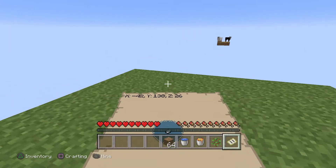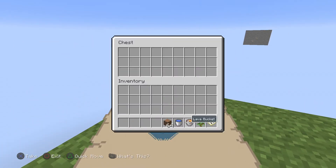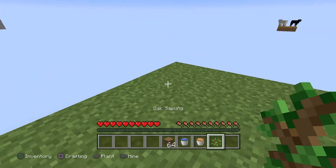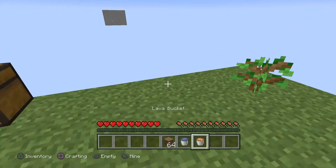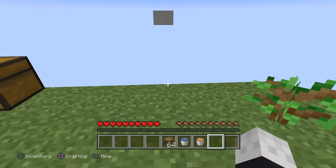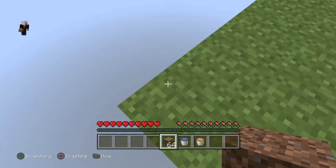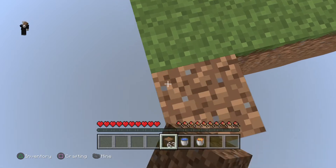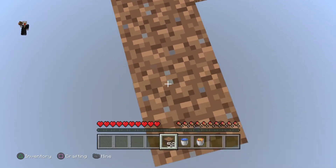A map in the sky isn't very helpful. Okay, let's put that back. First thing we need to do is plant a tree and grow it. I have dirt — dirt is good. I'll build my island out a bit and see where that gets me.